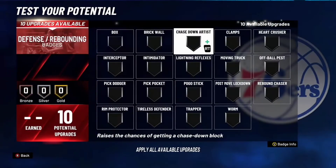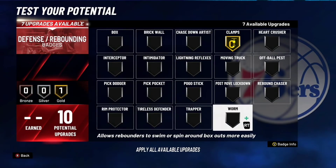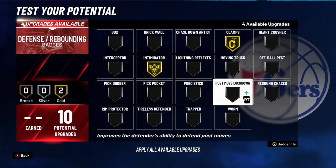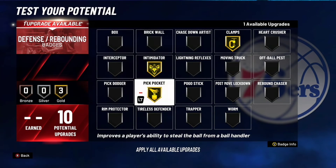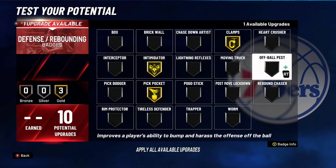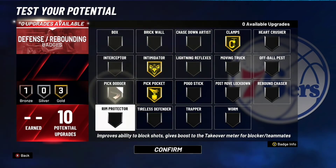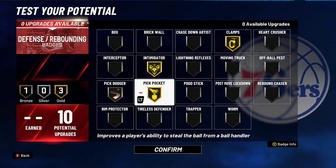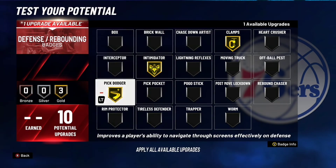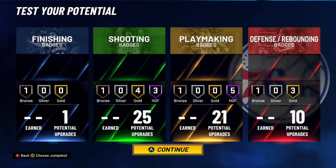Now, defensive badges. Obviously, clamps. Intimidator. Pickpocket on gold. Or instead of pickpocket, you could put pick dodger on gold — that's what I'm gonna do. Or you could put it on interceptor. And that's the badges, guys.